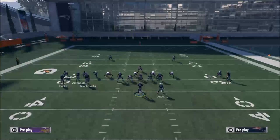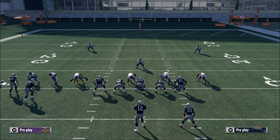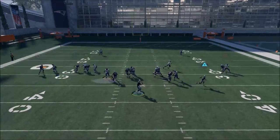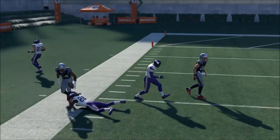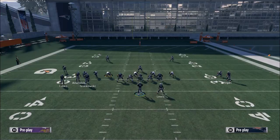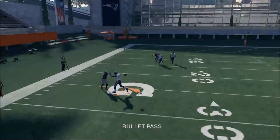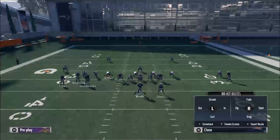One of the things I like to do is take a speedy receiver and put him on an out route — you can smart route it or leave it standard. I'm gonna motion him out a couple steps and snap the ball, and you'll see he gets wide open. It's just a bullet pass to the outside.